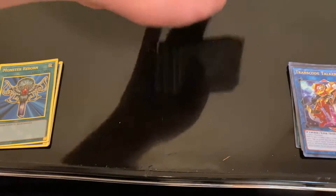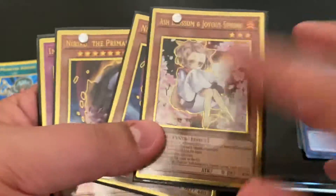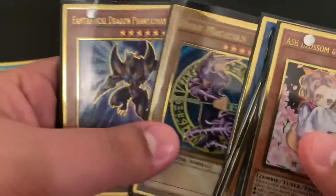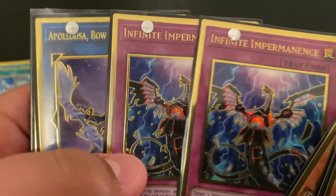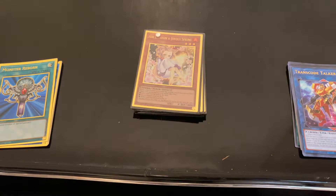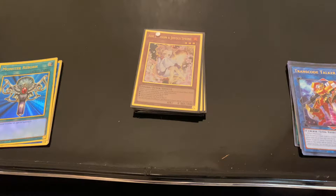This is a lot better than any of my most recent openings. Ash Blossom — that's a nine to ten dollar card. Nibirus are sitting at eight bucks. Imperms are twenties. Dark Magician I think is fifteen. There's another like four to five dollar card. Eldich is at like fifteen-ish, and six bucks — I probably if I broke all this down made my money back, which is something I don't normally do with these side sets. I've had really bad luck, but this was a really good opening.